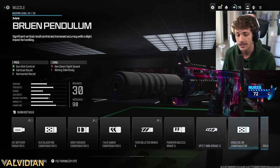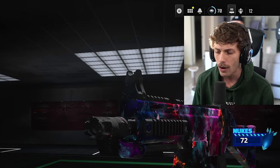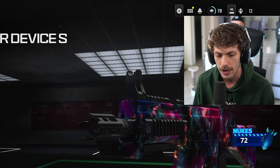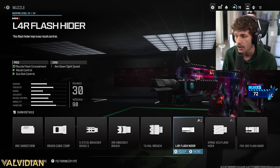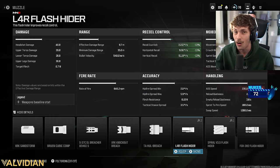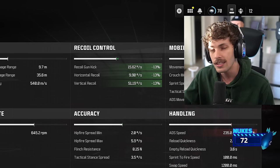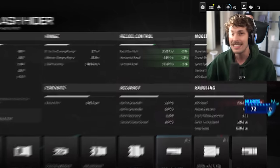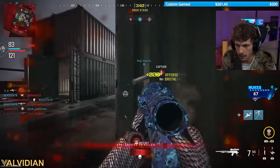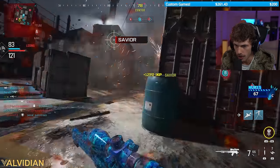The suppressor doesn't give you any other pros besides staying off the radar. So if you want to use this thing like an AR and maximize damage range, the muzzle I recommend is the L4R Flash Hider — it basically eliminates all the recoil on the weapon. It will hurt ADS speed, but we just got a buff to ADS speed so it won't be too noticeable. The main thing you'll notice is the increase in recoil control.